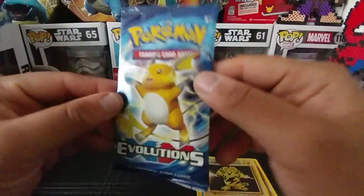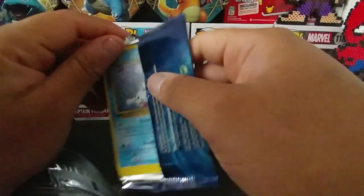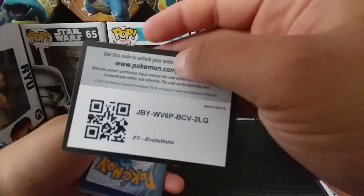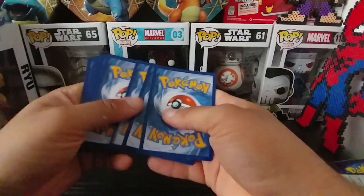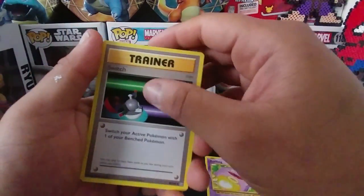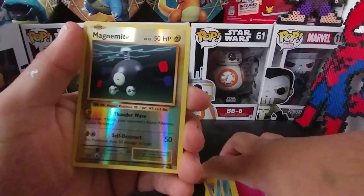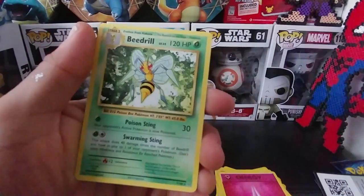Now we have Raichu. Let's open these packs. I don't play online, so you guys can have the code card. We got Revive, Koffing, Switch, Seal, Poliwag, Tangela, Voltorb, Fairy Energy, Reverse Holo of Magnemite. I like these patterns — the Reverse Holos. They're nice. And last card: Beedrill.